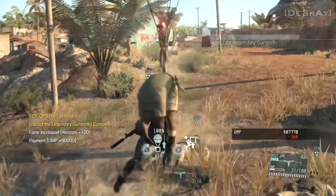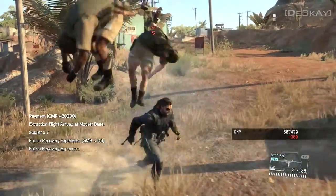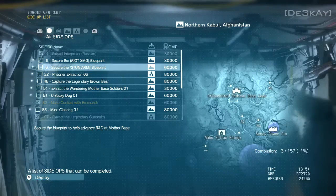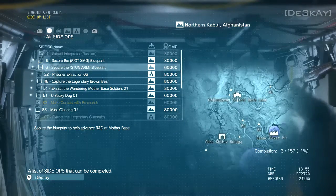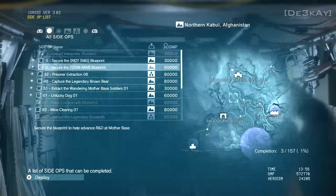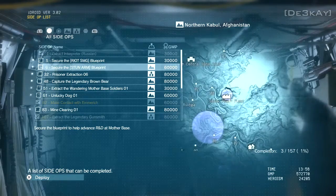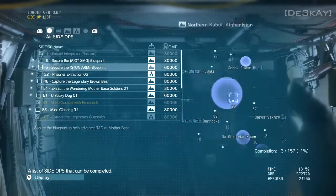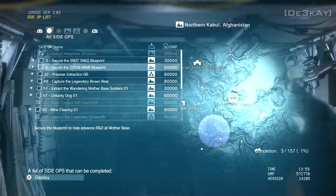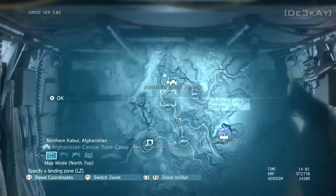I've heard from a lot of people saying that once you beat 107 it unlocks 108, which is kind of half right, half wrong. Thing is, 108 actually takes place in the base camp right up north of Afghanistan, but it won't unlock until you do the surrounding side ops first. So you've got to go to the power plant to get the blueprint for the stun arm, and the other one is finding the legendary brown bear. If you don't do these two quests, you won't unlock 108.